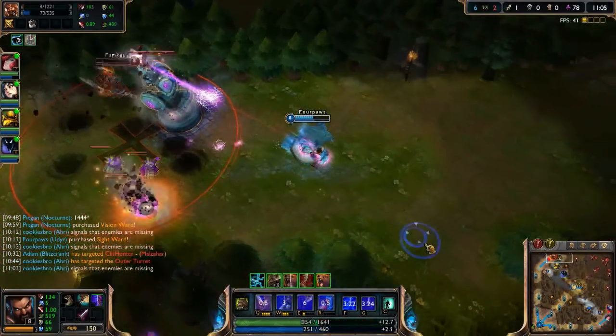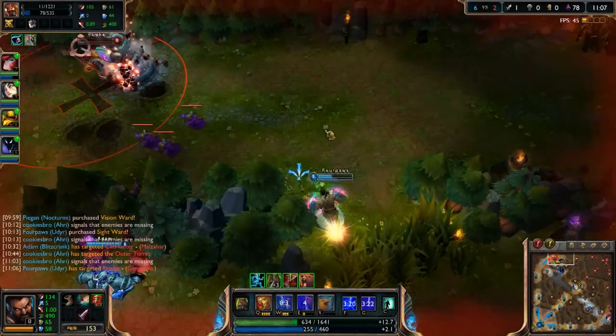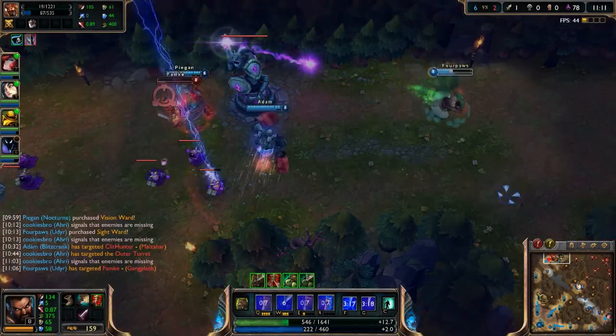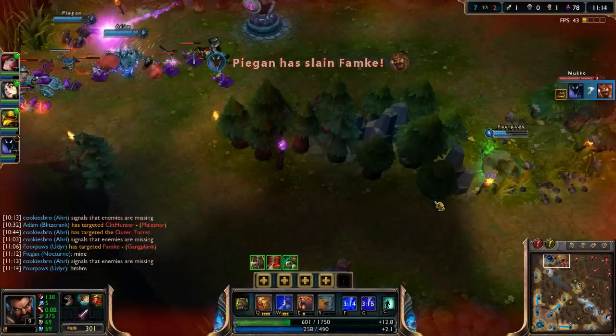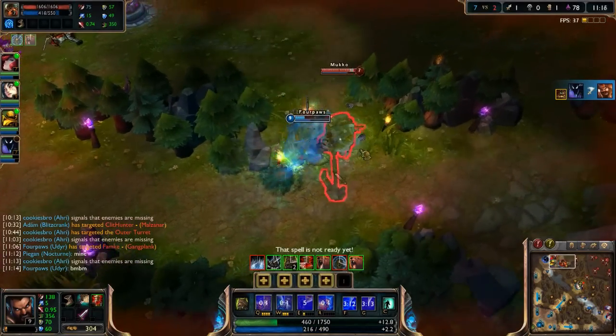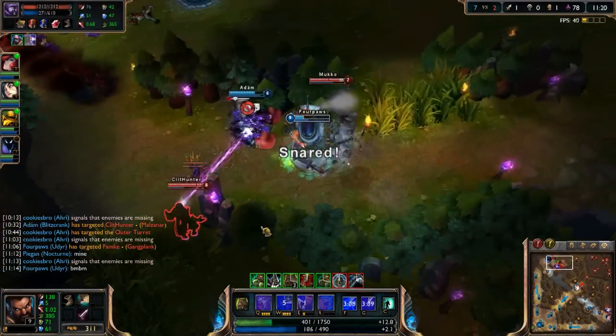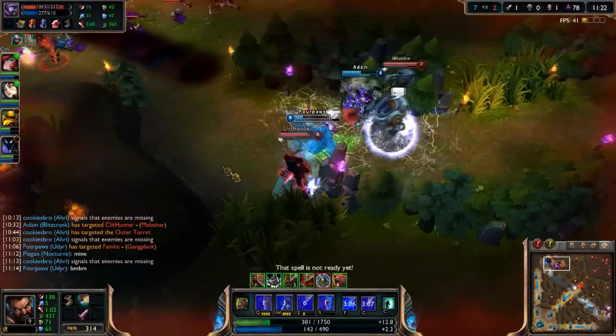A final tip for Udyr is to use Tiger stance for cheeky free trades. Against melee opponents you will often walk past each other during the early levels. As your enemy begins to last hit a minion, pop Tiger stance, slap the DoT on the enemy and walk away. This single auto attack will deal around the same damage as two auto attacks, so even if the enemy manages to hit you back, you should still come out on top.